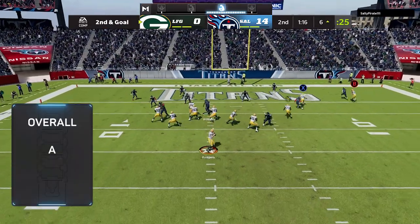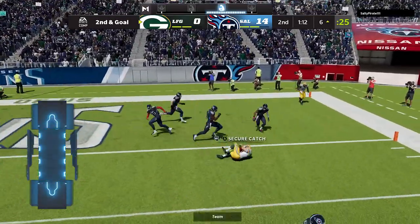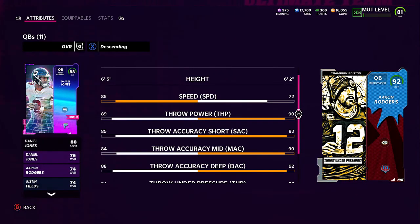Thank you for the support guys, thank you for subscribing and liking. Him or Daniel Jones? Rogers is better, but you can still win with Daniel Jones. Use set feet lead — he's fast enough to make someone pay. So if you don't have the coins, go get Daniel Jones. Been saying it all year. Be kind for no reason, help each other for no reason — see you in the next one.